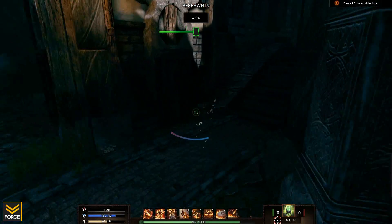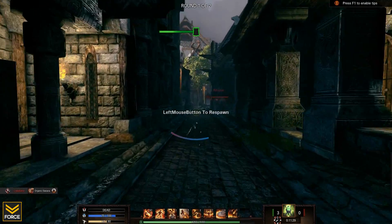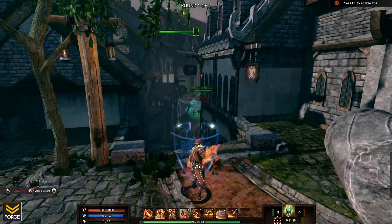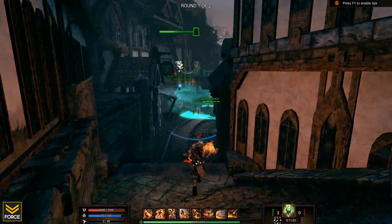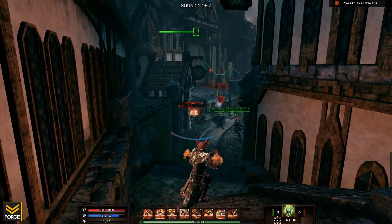If you haven't seen the First 40, I can quickly run over the basics. There are five classes within this game — again we're focusing on the Pyromancer here. They fill the basic roles: there's a ranger, a mage, a healer, a tank, and a rogue. And that's basically it — that covers all five.